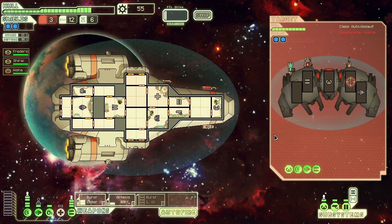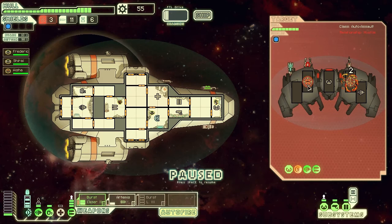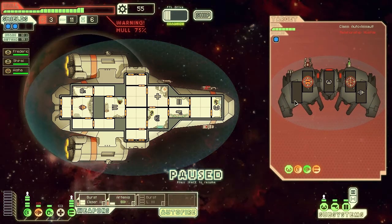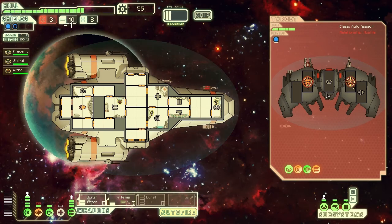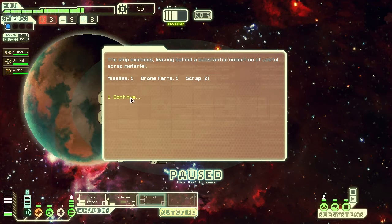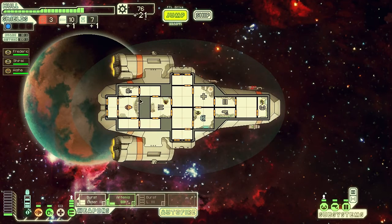The increased shield should keep us safe - though that beam weapon bypasses shields. So we just need to keep on top of doing damage and keep targeting their weapon systems, and also try and bring down their shields. It doesn't mean using a lot of missiles but it's kind of needed. If we can, we actually want to move over to the Burst Laser 3 - it's going to be a lot more useful for us. When we finally get up and going, this is going to be a very, very powerful ship.